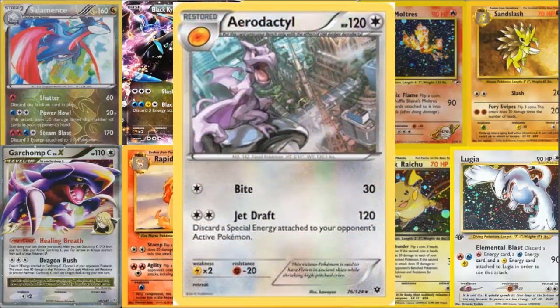Now let's look at the most recent Aerodactyl — this is probably my favorite too. Aerodactyl from Fates Collide. Fates Collide was one of our most recent sets, released in Japan on March 18th, 2016, and May 2nd, 2016 in America. This one is amazing — it has 120 HP, is restored from an Old Amber, and for one colored energy it does Bite for 30 damage, which for one energy is actually pretty decent.